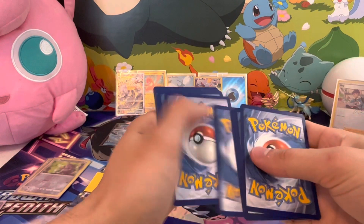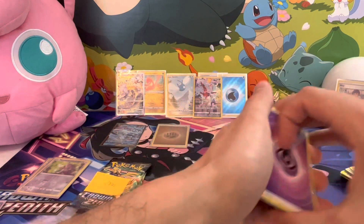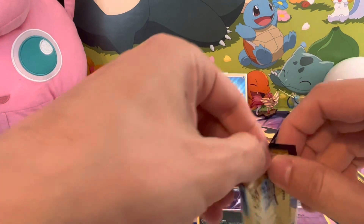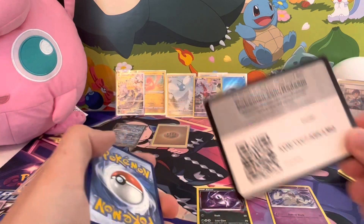One, two, three, four, five, six — come on Giratina, let's make it go crazy. Dusclops and Absol — I'll sleeve them up later, let's get through these packs quick. Only two left, and the packs just got worse and worse.